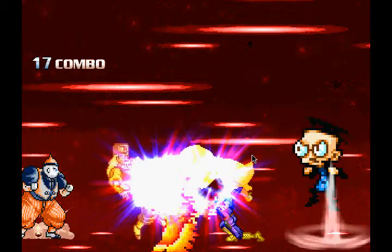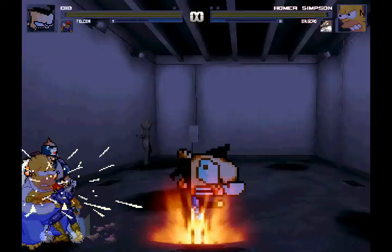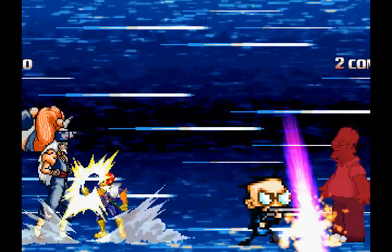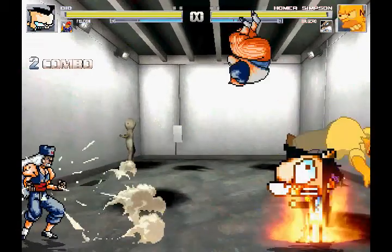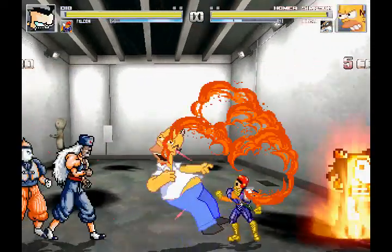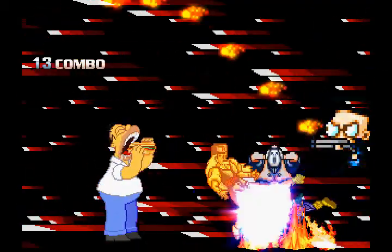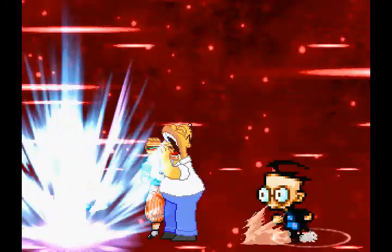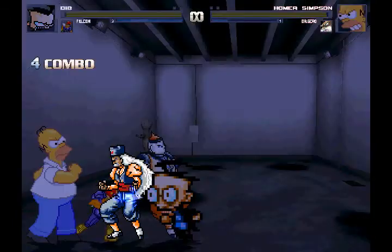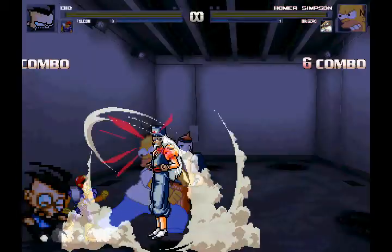Dr. Gero has that attack where he shoots lasers out of his eyes and the lasers explode, and he also has a bunch of punches and kicks. That's pretty much all I have to say about Dr. Gero. He was also created by the same person that created the Vegeta and Goku characters as well.